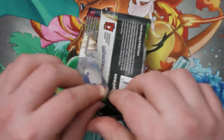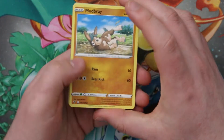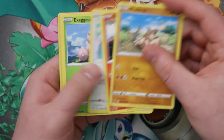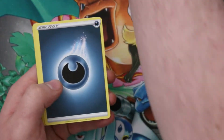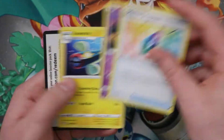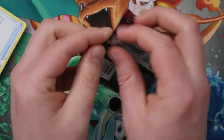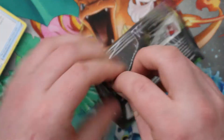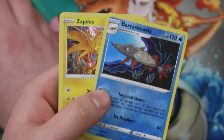We've opened four full pre-release kit boxes — that's 40 pre-release kits, 160 packs — and we've hit zero rainbows so far. We're looking for rainbow Pikachu V-max, the chase card of this set, sitting at about two to three hundred dollars as we film this. Who knows how that will change by the second print run of Vivid Voltage, which may have happened by the time you're watching this.